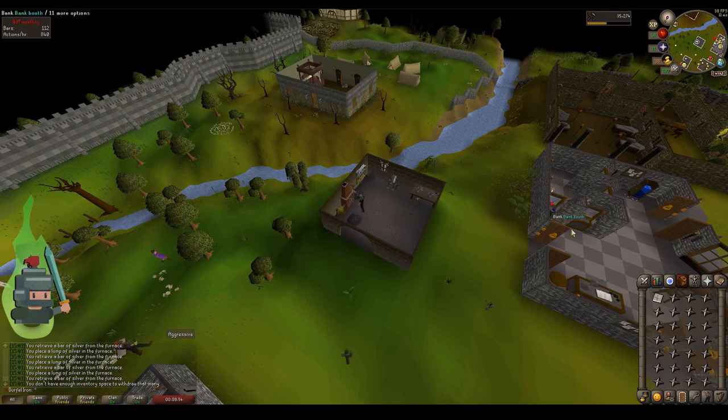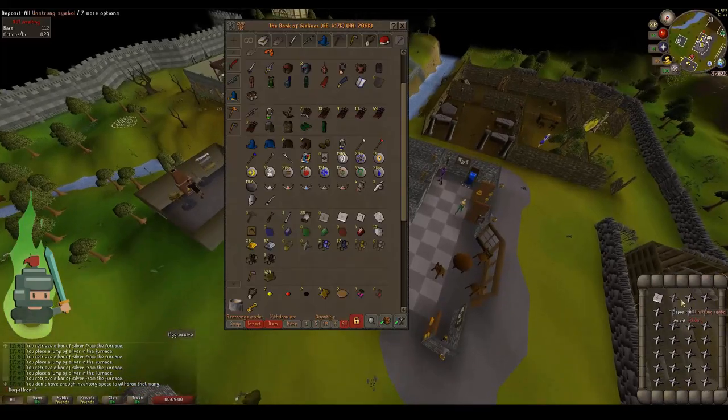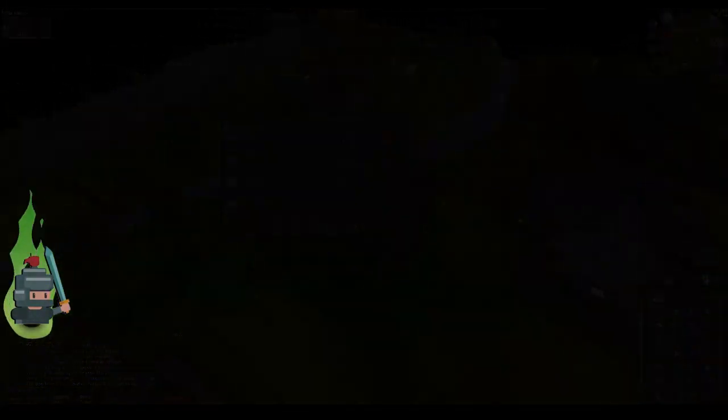Making sure you've got your holy symbol mold, I would head to Edgeville to craft the silver symbols. This is a better place to craft as the furnace and the bank are slightly closer together — it's a straighter run so it makes your efficiency that little bit higher. When you're ready to start selling, head to a general store.